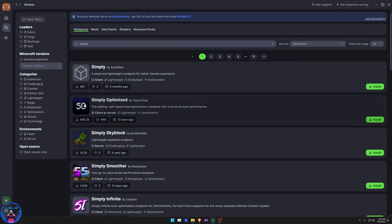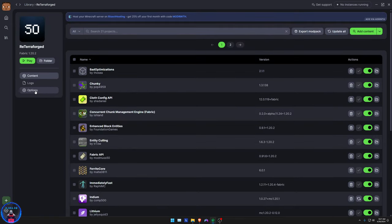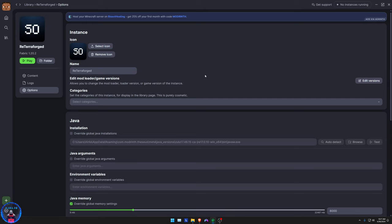Go to Browse, go to Mod Packs, and install two of the Simply Optimized mod packs. After you've installed two, make sure one is in version 1.20.2 and the other is in version 1.20.4 — you need two separate mod profiles. Name one 'ReTerraForged' and the other 'Distant Horizons.' If you can't follow along with the video, pause and go step by step or slow it down to 0.5x or 0.25x speed.